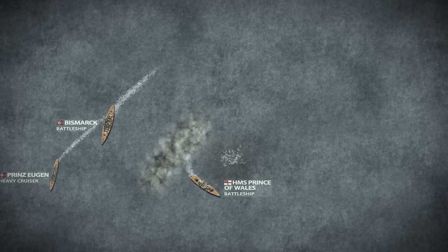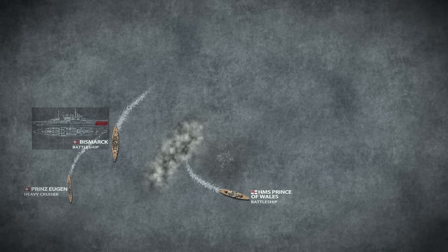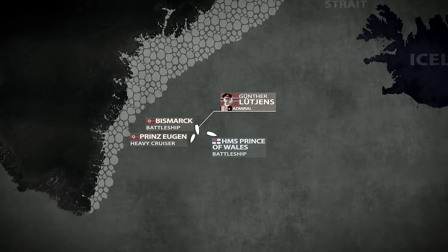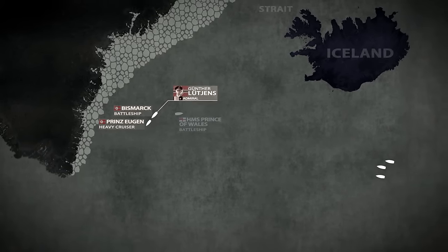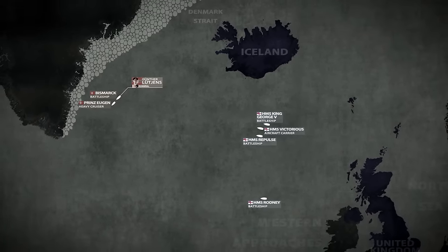While the Prinz Eugen was essentially intact, not having been hit in the battle, the Bismarck was damaged. Her speed was slightly reduced due to the flooding of one of her boiler rooms and she suffered a slight list to port. What was more worrying was that one of the British shells had ruptured her bow, causing flooding of one of her fo'c'sle tanks and causing her to slowly leak precious fuel. Lütjens was considering his options. He was aware that the British would seek revenge for the loss of their symbolic battle cruiser. But he didn't know that the Royal Navy had employed the majority of its available warships to seek and destroy the German task force. The hunt for the Bismarck was about to begin.